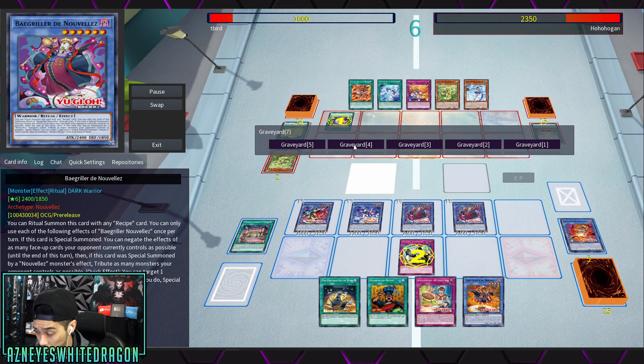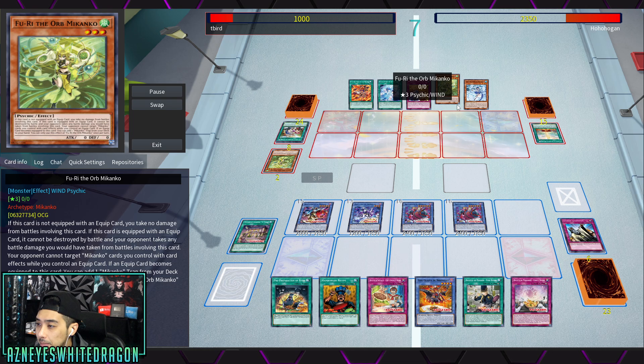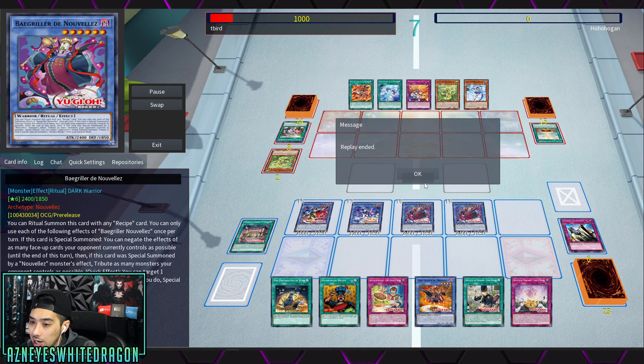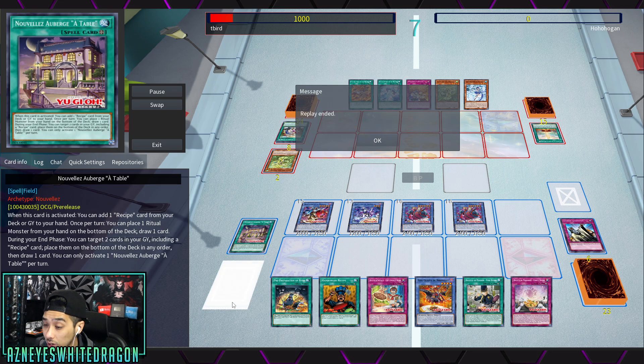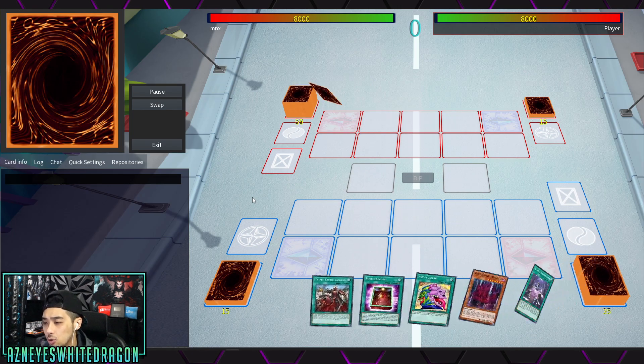The longer the duel goes on, this deck plays like a farm where you draw two. Any archetype that revolves around one monster — like Bujins, Evil Eye, or Noble Knights — you just absorb it before they can equip anything. The disrespect play shown in T-Bird's build is that you don't even need an extra deck, so you can play Extravagance and Prosperity.